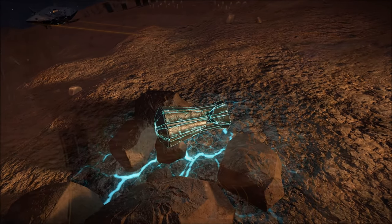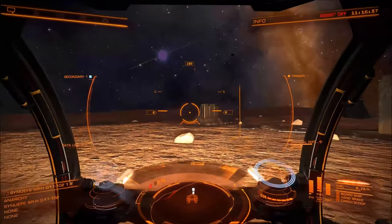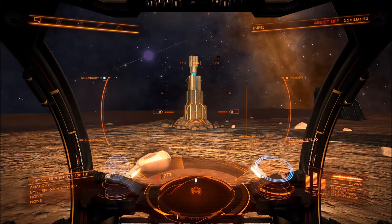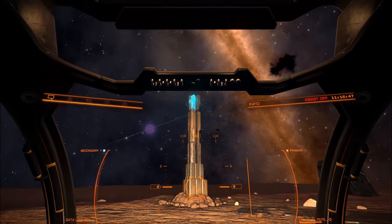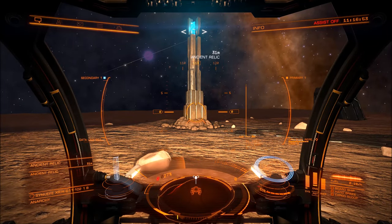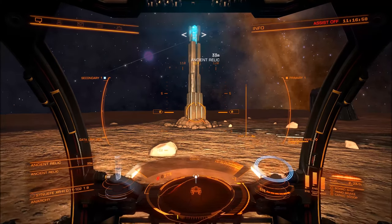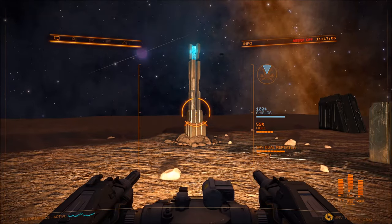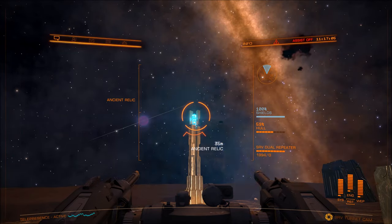The only item you actually need to do a little bit of work for is the ancient relic. These will pop out of the ground on these kind of mastings. To actually get one — it's the little blue thing at the top — you need to use your gun on your SRV to shoot the enclosure. You can sometimes lock on in this view, but I suggest using turret mode as it makes it much easier to aim. Be careful: if you fire a lot at the actual item you can destroy it, so only a couple of shots should make it fall out. Once it's fallen out you can just pick it up as normal.